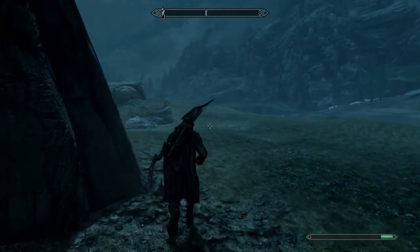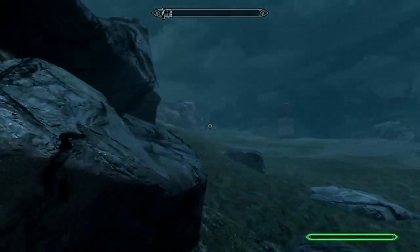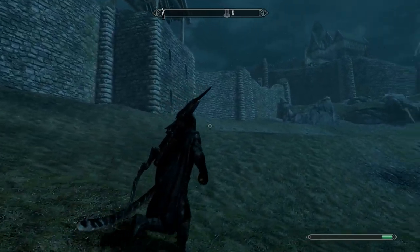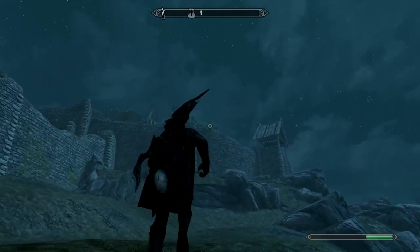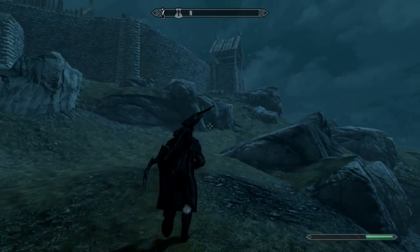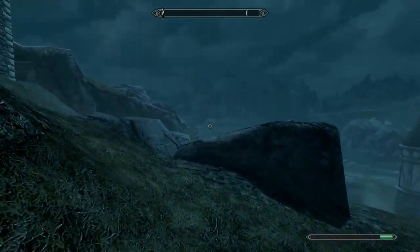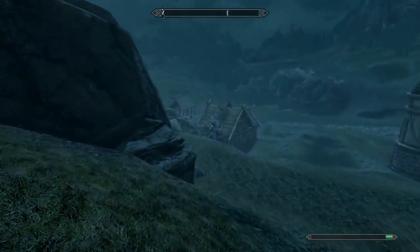You will be at the chest. This one's pretty easy to do and there are multiple ways, but the one I just showed you is probably the easiest. This guy usually has ingots, so if you're leveling up smithing without cheating, this is the way to go — well, I guess this is cheating.